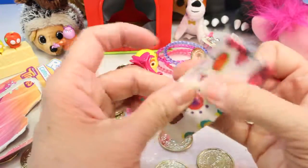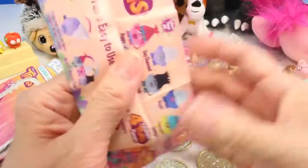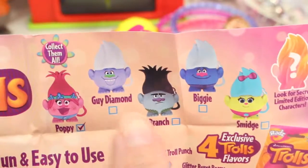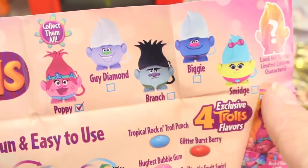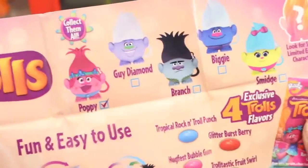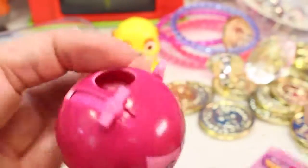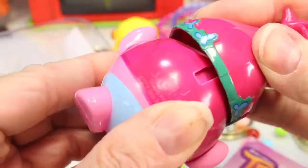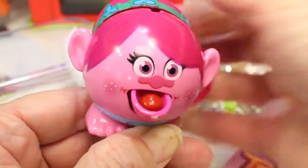There's a little guide — it says Trolls Hugs. We can get Poppy, Guy Diamond, Branch, Biggie, Smidge, and look for Secret Limited Characters. You twist the head off, put the candy in, click it on, twist it, push her hair back — she gave us a red one. Yum!